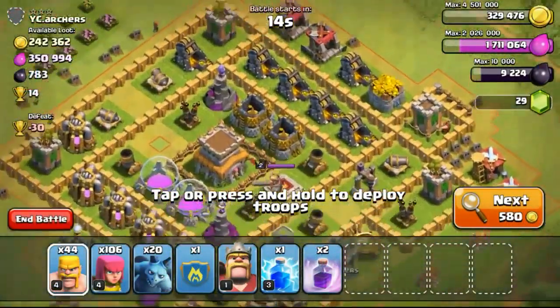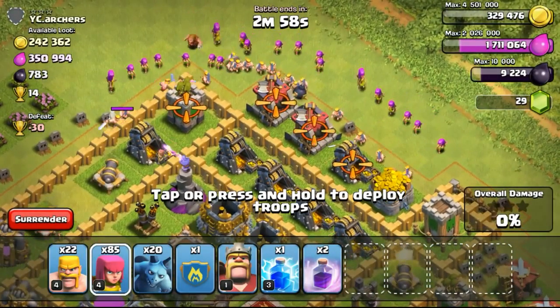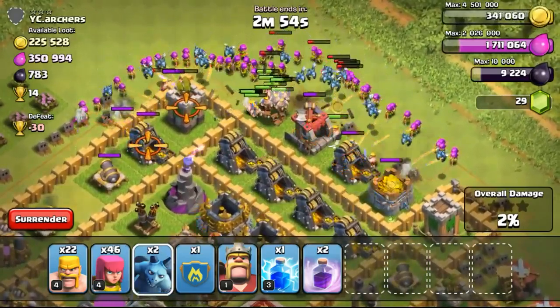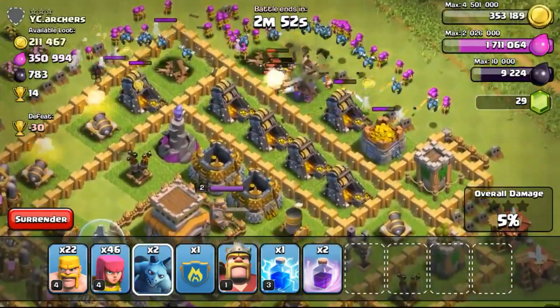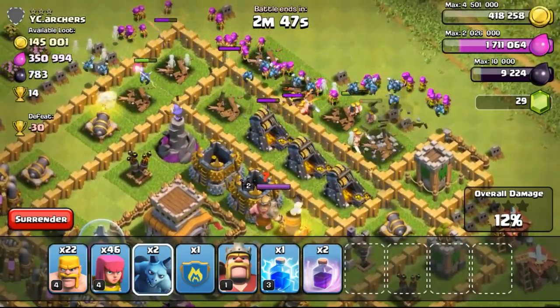I got 5 gems from the Unbreakable achievement, which was really not too bad. Going ahead to do my very own attack on a base with 242,000 gold available, just going to focus on the gold. I'm not really going to bother with the elixir because my elixir just needs another 300,000 to reach the cap capacity right now.